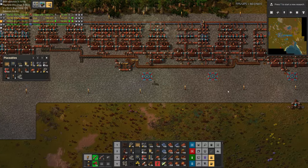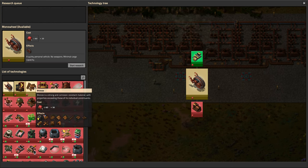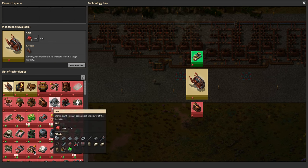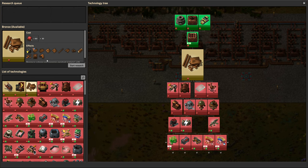We're just about at the point where we're going to want to start researching more stuff because we've more or less done everything that we can here. One thing about IR3 is that each tier of research and materials is kind of blocked off from each other at very predictable intervals. So clearly the Bronze Age is the next blocking tier, and we might as well do everything leading up to it.